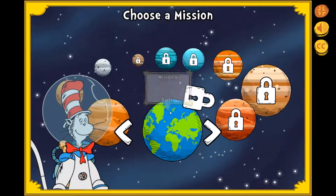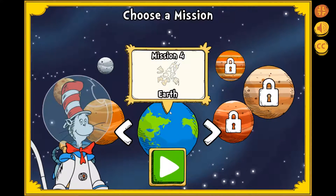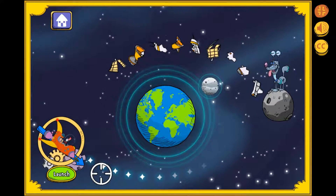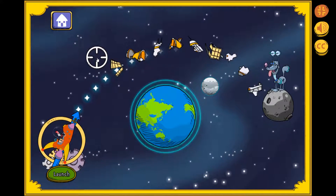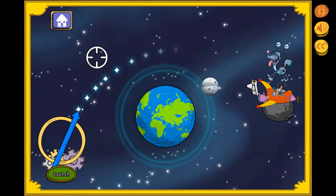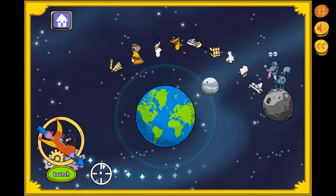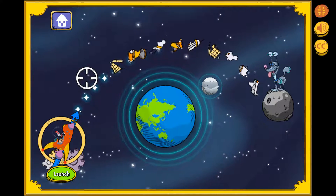Look at all those planets and moons. Where should we go next? Earth. Oh no! There's a load of space junk floating around Earth. Look at all the space junk we collected. Let's collect it and clean it up while we're here.